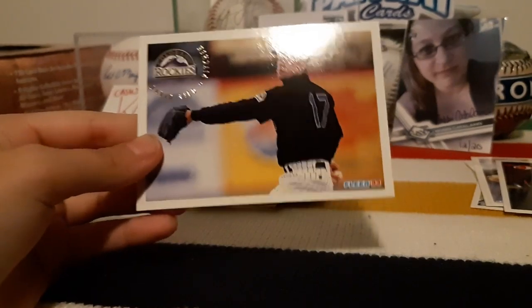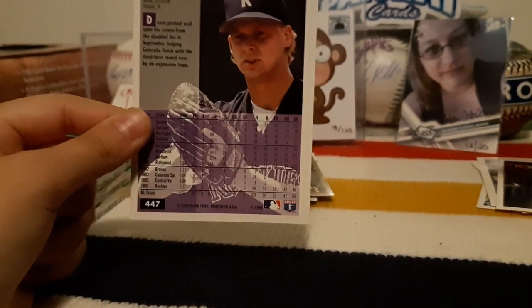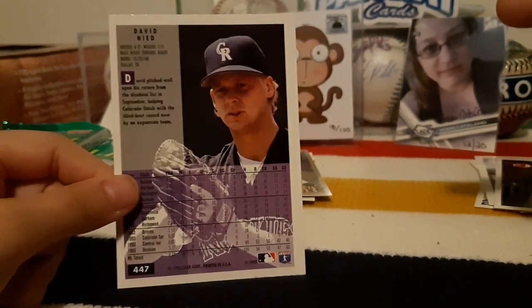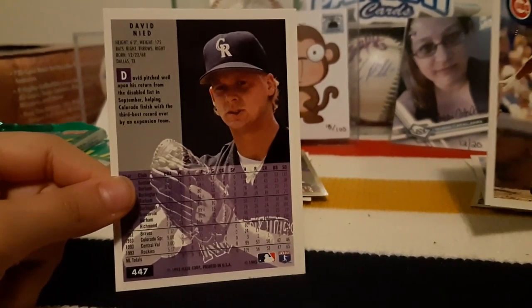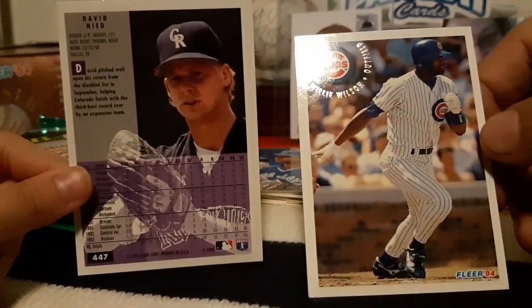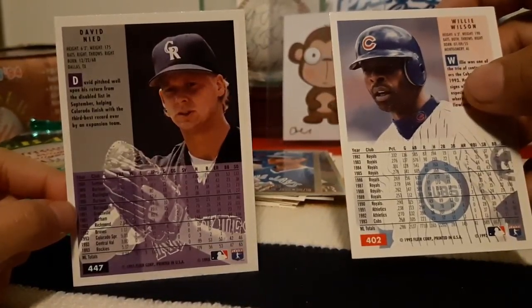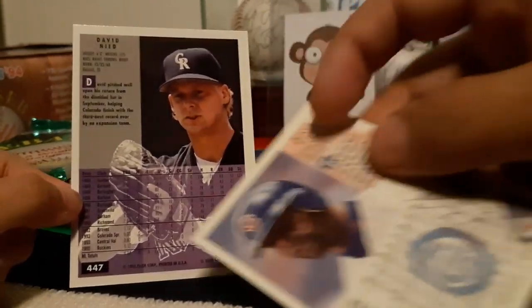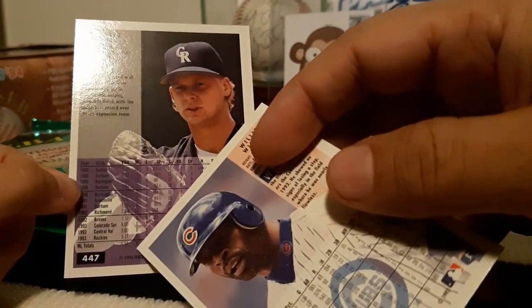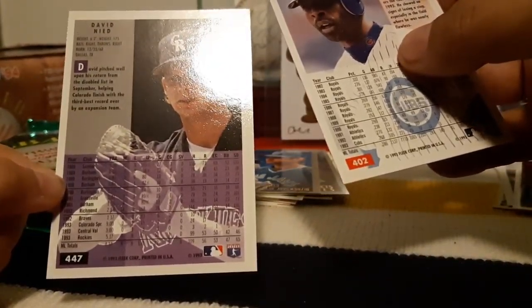Mine were stuck together. Okay, I got David Nee and I have Willie Wilson. Willie Wilson - let's check the stats. .286 and then on this side here - four, two, three, four. Okay, the next one.